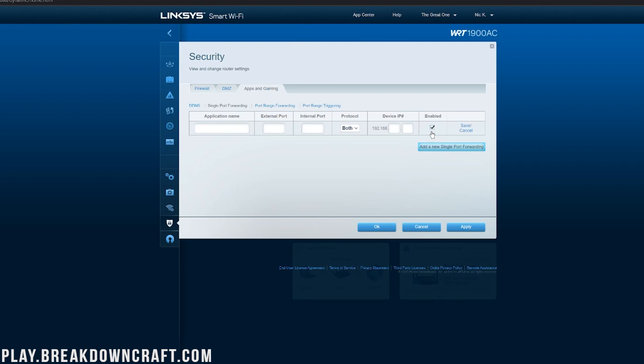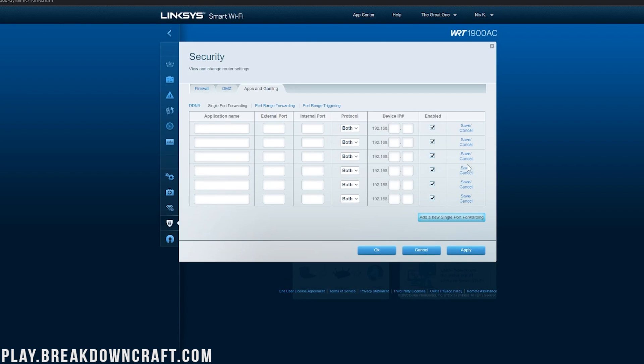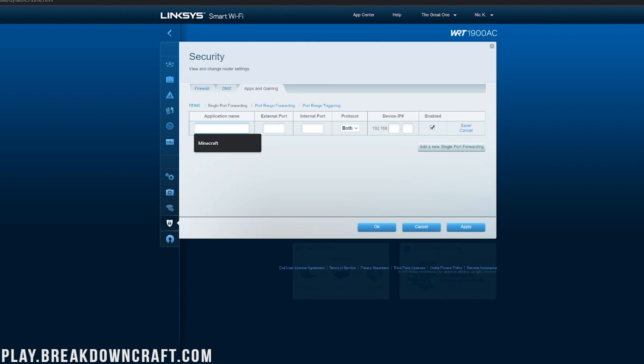Once you're in port forwarding, you may need to click 'Add a new single port forward' or just use the first empty row. For the name or ID, always put 'Minecraft'. For anything involving the word 'port' — external port, internal port — put 25565. For protocol, select TCP/UDP or 'Both'. If you can't select both, do the port forward twice: once for TCP and once for UDP, leaving everything else the same. Most modern routers let you select both at once.